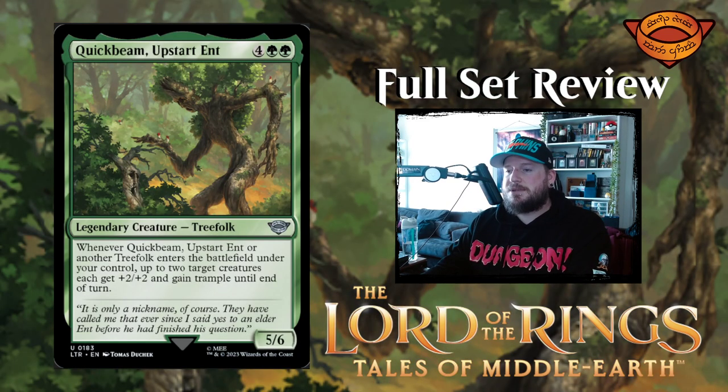Next up is Quickbeam Upstart Ent — four green green for a 5/6 treefolk legendary creature. Whenever Quickbeam or another treefolk enters the battlefield under your control, up to two target creatures each get +2/+2 and gain trample until end of turn. That's a big sentence to put on a card. It's not great — it's just a temporary +2/+2 and trample. I guess you play this pre-combat and hopefully swing out for massive damage.